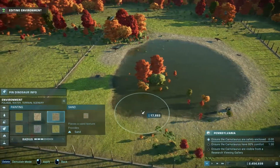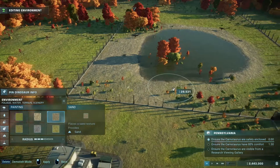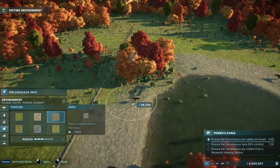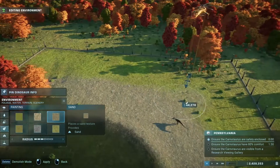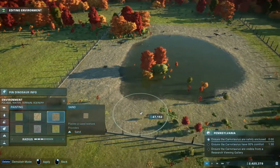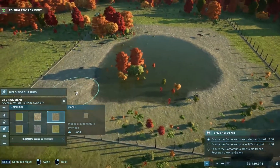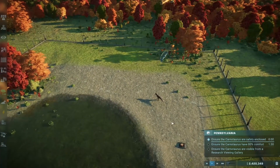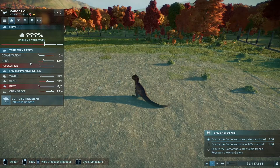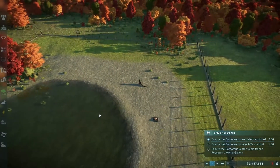We're going to have loads of sand around the water's edge. Probably put loads of sand down here as well. Keep a little bit there. Keep the sand high. Let's quickly unpause. He's lonely, but he's got a friend nearby. The area is okay-ish. Prey — he doesn't have any prey.